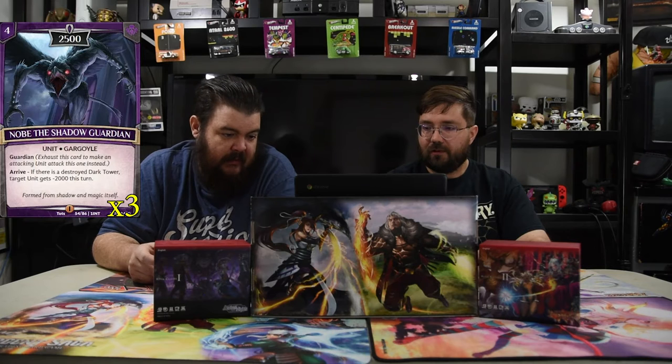Of course we have Shadow Guardian, because we have to. It's a four-drop 2500 with Guardian. When he arrives, if there's a destroyed dark tower, target unit gets minus 2000 this turn. He is so strong for four mana — he kills a dude when he comes in, he's a big beefy Guardian, and you have to play him if you're running Darkness.